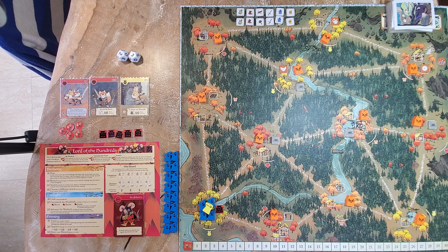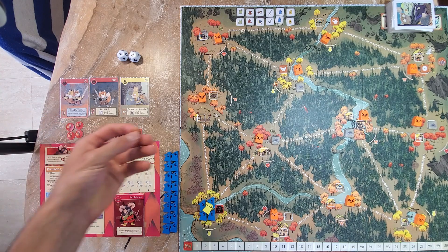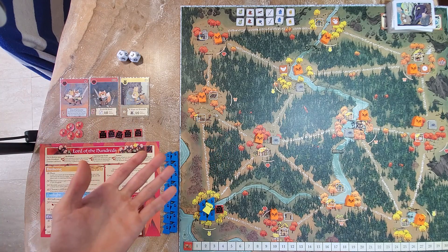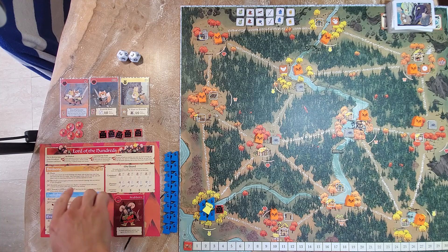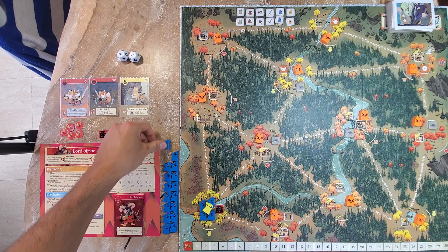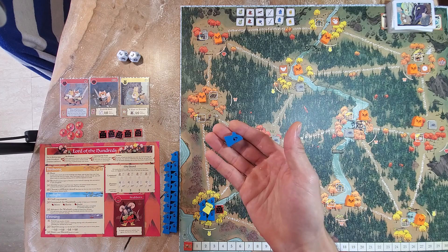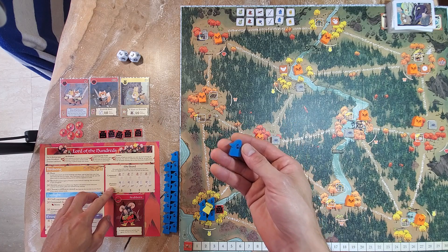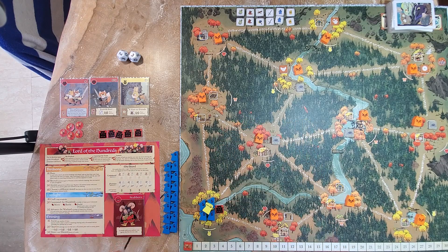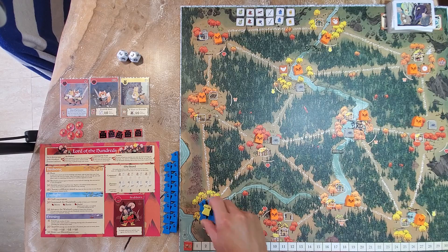Let's do the first turn as the Lord of the Hundreds. First thing is Raise — but Raise only happens if there's already a mob token on the map, and since there isn't one on turn one, you skip it. Next is Recruit: you get one warrior for every level of your prowess, which at the start is one. That warrior goes to the Warlord's clearing, and then each stronghold gains one after that. So you get two warriors for free on your first turn.